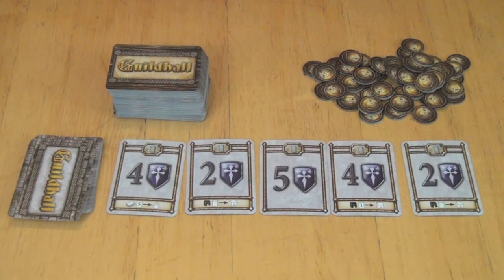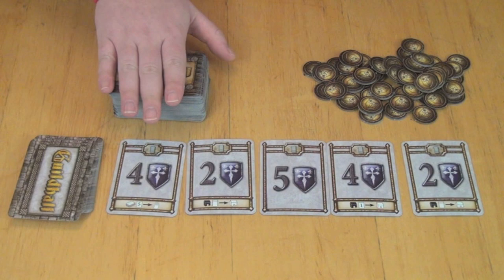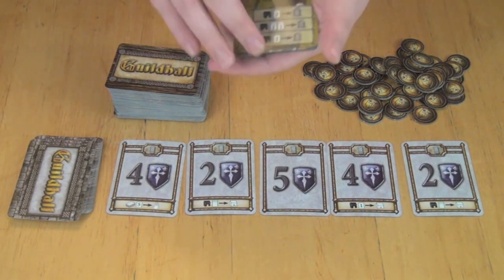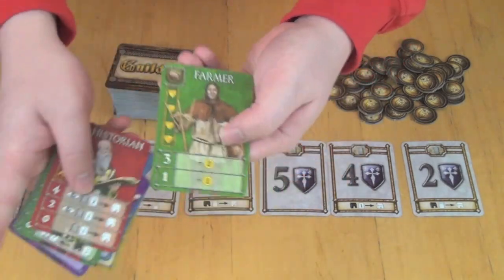Here you can see the components for Guildhall. This is a card game that uses a different style of play than most card games. In this deck of cards, you're going to have different professions. There are six different professions in the game: assassins, weavers, dancers, traders, historians, and farmers.